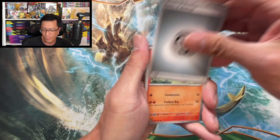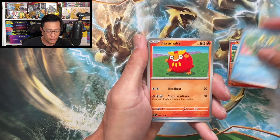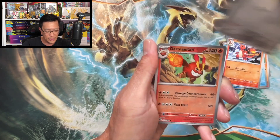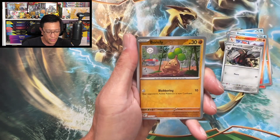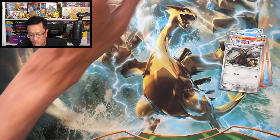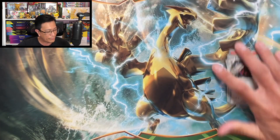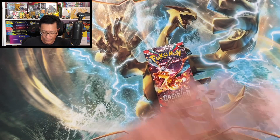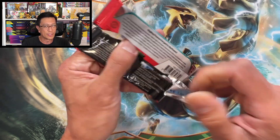Second single pack: let's pull those. Vulpix, Froakie, Darumaka, Bizzle, Beartic, Charmeleon, Excadrill, Darmanitan, reverse holo Pansear, reverse holo, Scovillain holographic. Continuing on, moving right along. Hope you guys are having a great day and pulling fire from your Obsidian Flames booster packs.